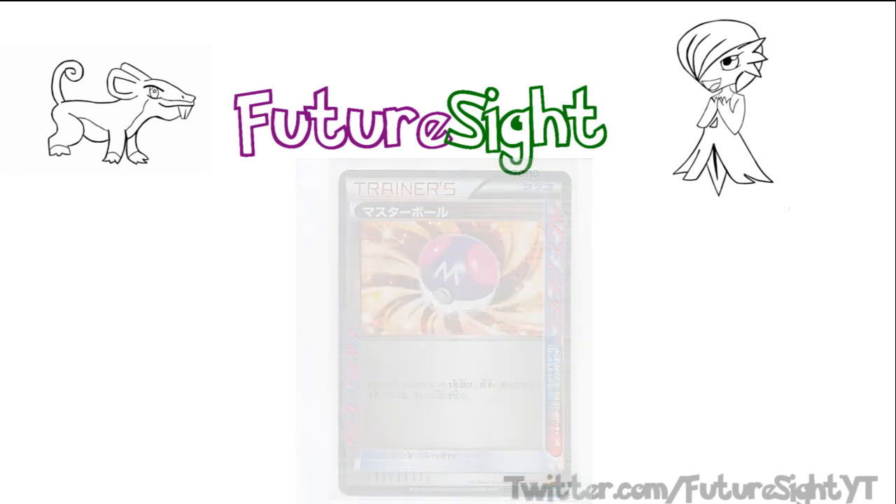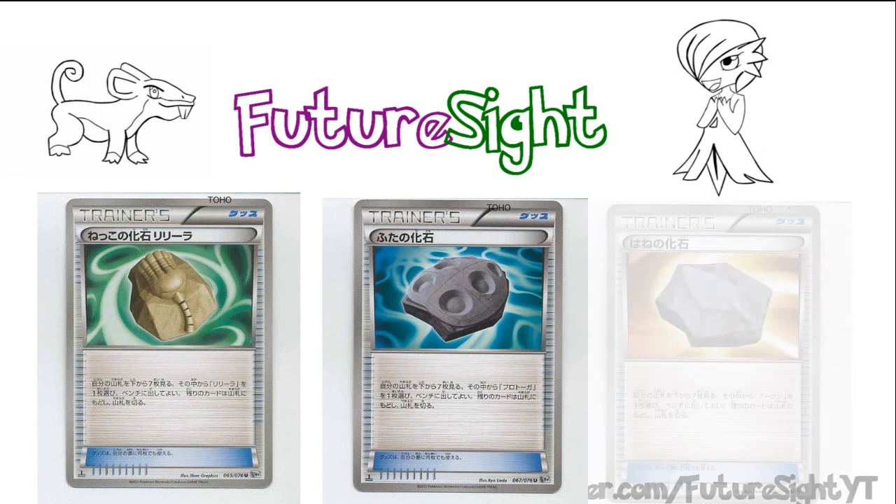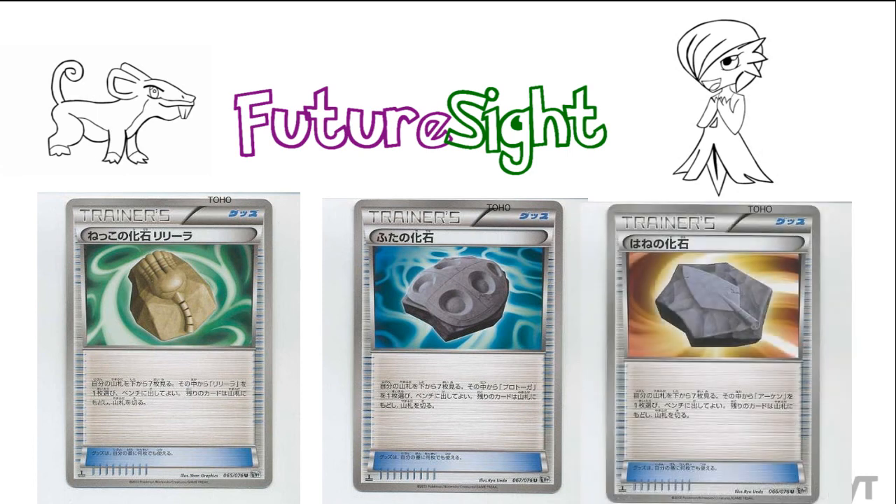Only time will truly tell. With the ACE SPECs covered, let's move on to the normal items in the set. Firstly, we have the three fossil cards — the Root Fossil, the Cover Fossil, and the Plume Fossil — all reprints from previous sets, each allowing you to check the bottom seven cards of your deck and place a corresponding restored Pokemon onto your bench if you find it there.